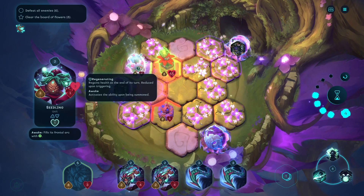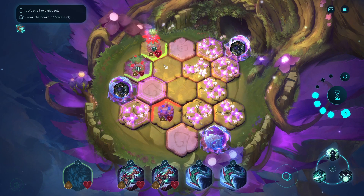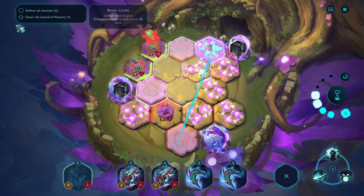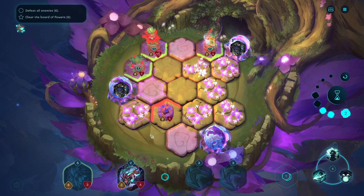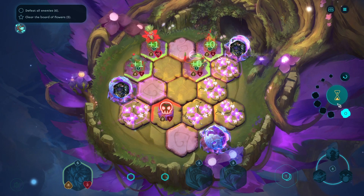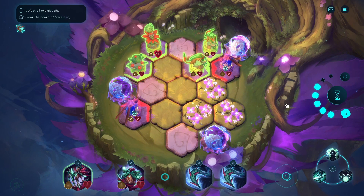There we go. Generation - regain to help at the end of his turn, reduce the point of triggering. Let's go clear next. Got to clear the whole board. I should have thought about this. If I just summon on one of them, that helps, doesn't it? There we go. We'll have to make it green again later. This is really good. It's just some great strategery.